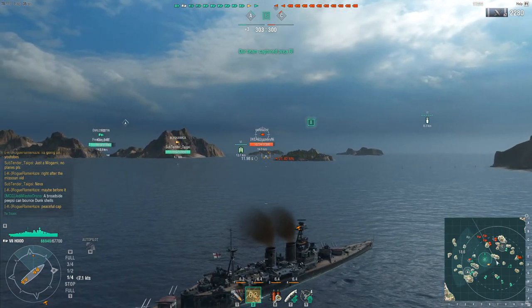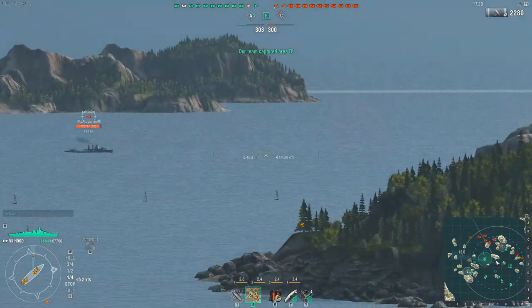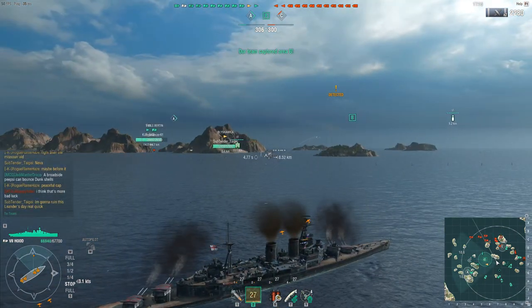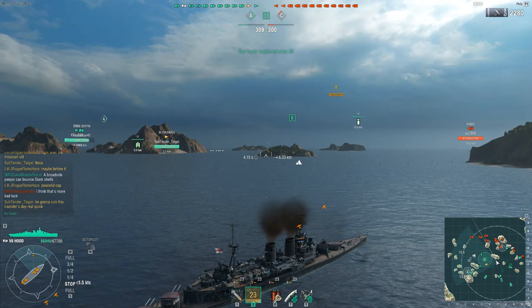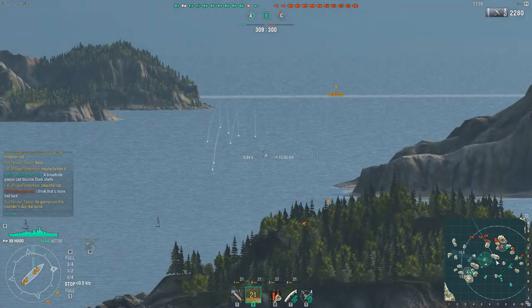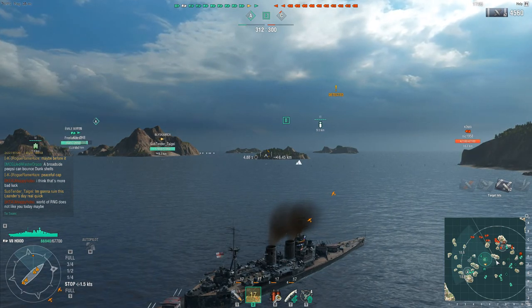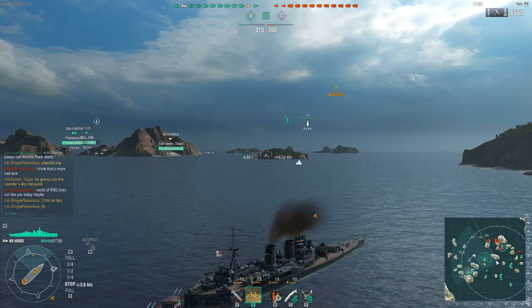Where did the enemy Farragut go? It looked like he wanted to contest one of these cap zones. I fire a shot off at him just as he disappears — that's a very hard target to hit at that kind of range. Two over-penetrations, taking off 2,000 of his health that he won't be getting back anytime soon. So that is very useful.